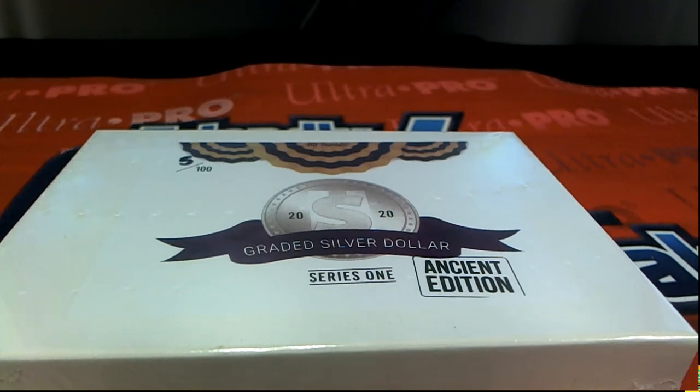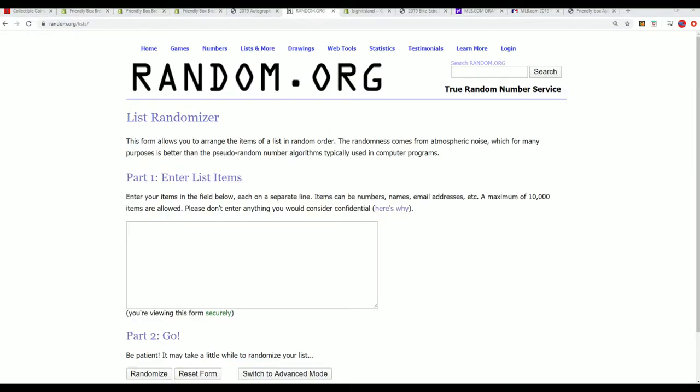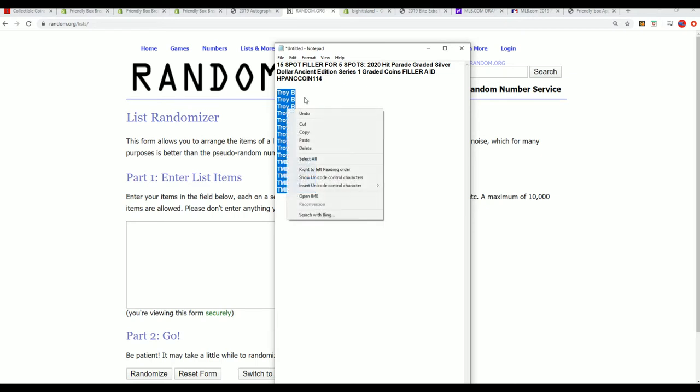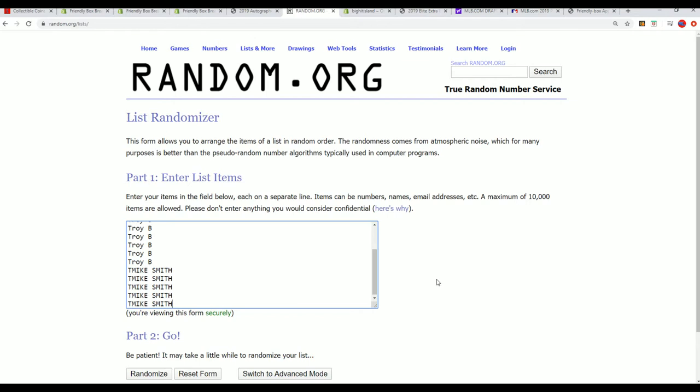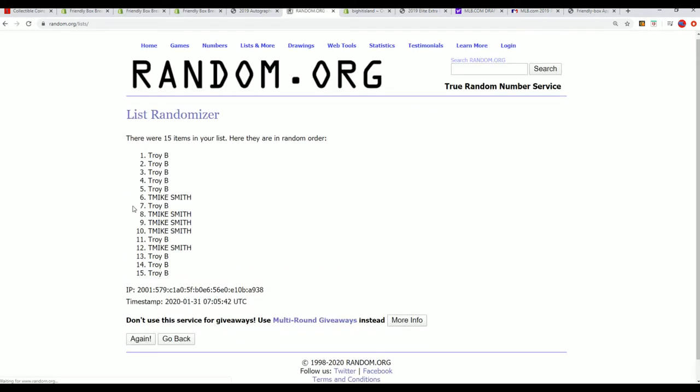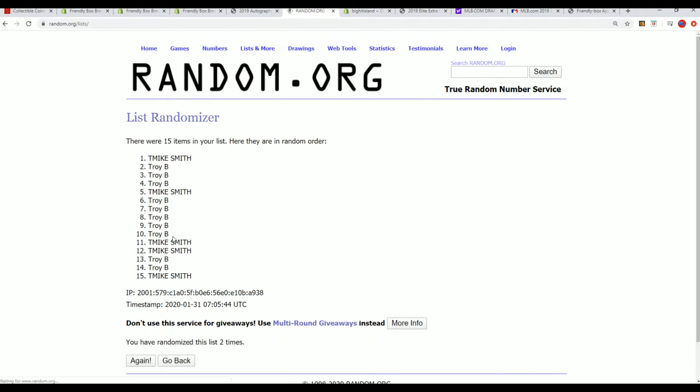Good luck everyone in the Ancient Edition coin break — everybody's gonna get some years in when you get some spots in this thing. This is the filler. We're looking at the top five scoring spots in the break for dirt cheap. If your name's not in the top five, you're gonna get a base card, so you really want to be in the top five here to get into the box break. Good luck everybody.